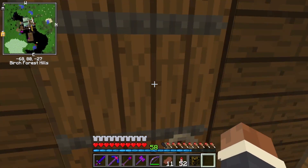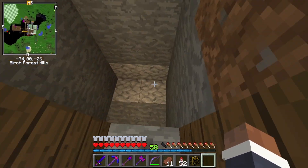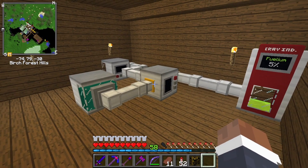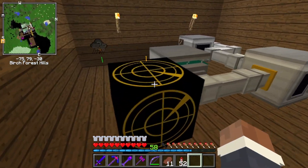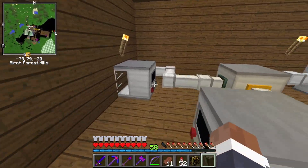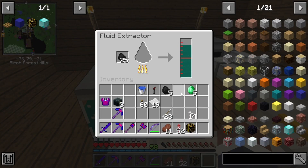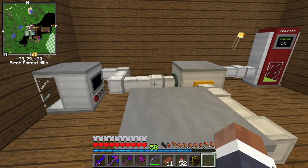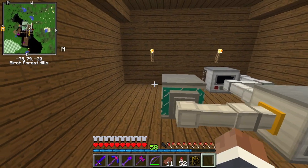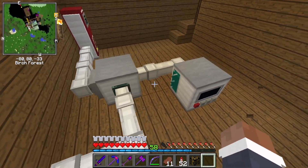There's a new tunnel right here that goes into the old base, and this is going to have a chicken farm in it. You might be wondering what in the actual hell this is — I've added a new mod to the world: Mr. Crayfish's vehicles. And this is the felium grinder thing, because we need it to be able to drive the vehicles. This is just a little felium farm.